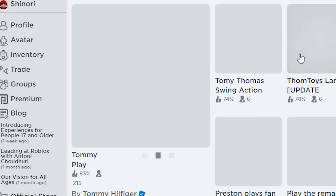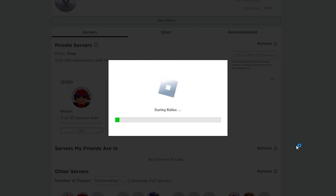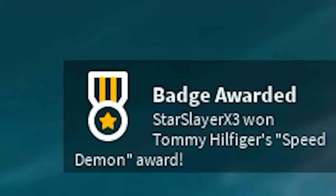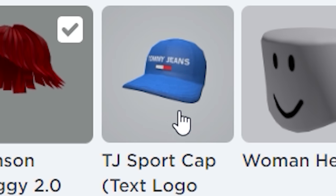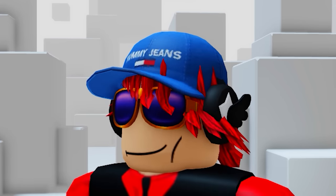Hey guys, search this game — there is a new free item update, just watch. As soon as I loaded in, I got this speed demon achievement and it gave me a quick new free item. Now I have a cool new free hat — a pretty swaggy blue hat in my opinion. Very nice.